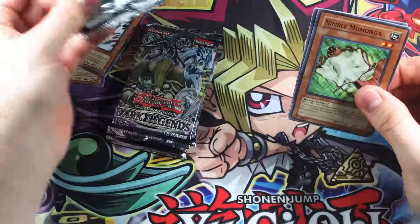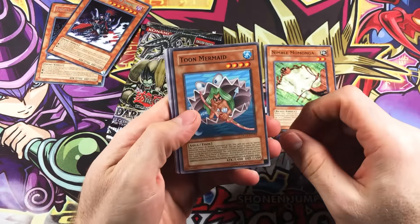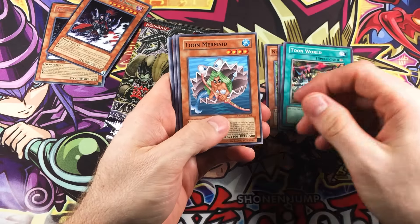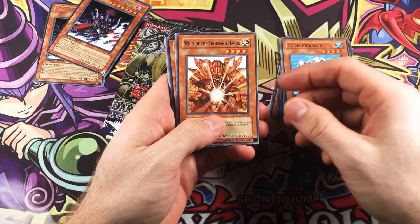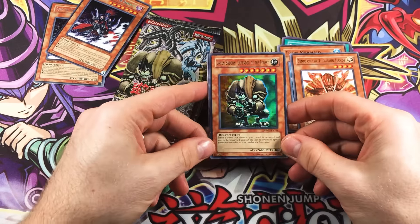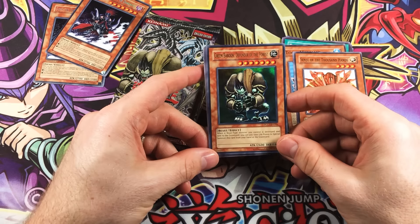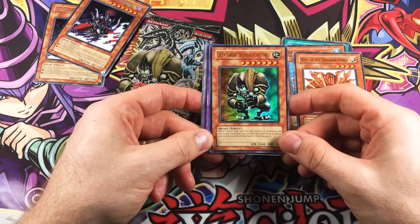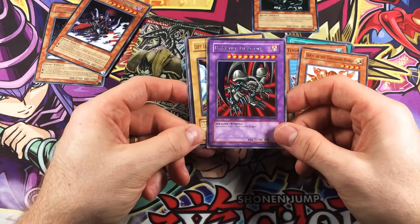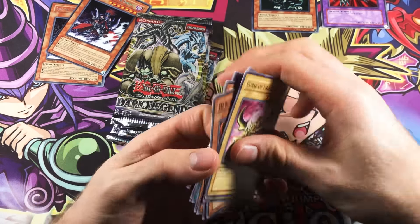Nibble Mamanga, pretty cool common. Toon Mermaid, very nice. Mystical Space Typhoon, Toon World of course, and Toon Mermaid again — they definitely do repeats. Senju with a Thousand Hands. And oh, Green Baboon, Defender of the Forest — ultra rare! So we got an ultra. I think this is the only way you can get this as an ultra, though it might have come in Shining Darkness. You do get a rare too — Beast Skull Dragon, that's a nice rare. Got a Left Leg of the Forbidden One, Harpy Lady Sisters, Gazelle, and Curse of Dragon. Sweet — so you do get a rare when you get a holo.